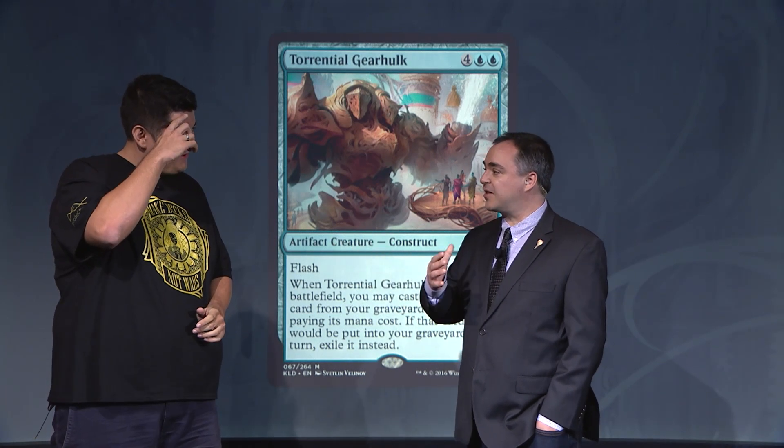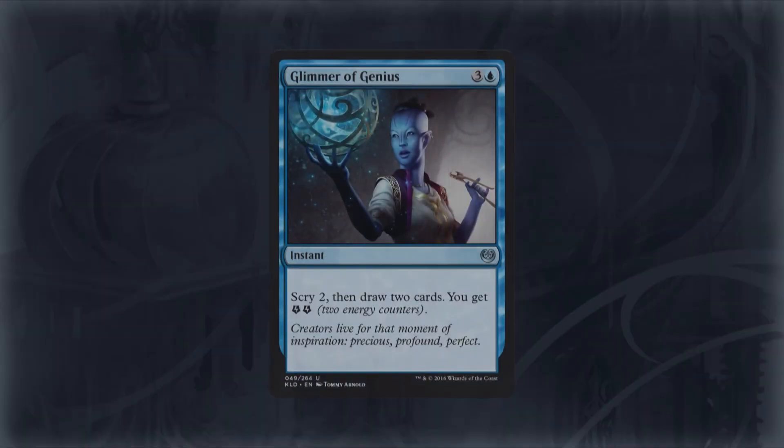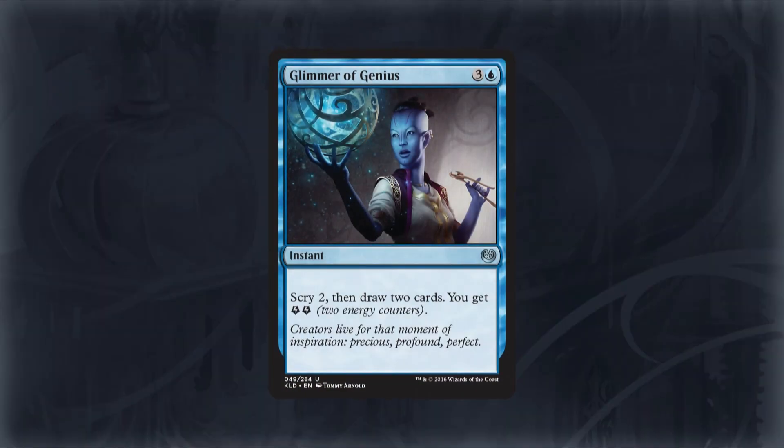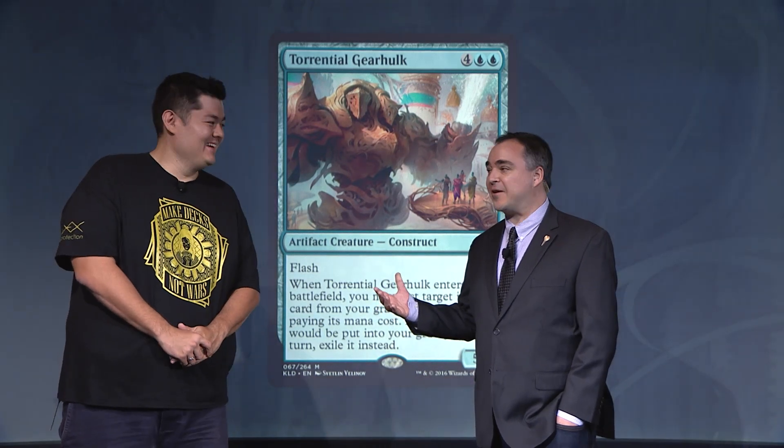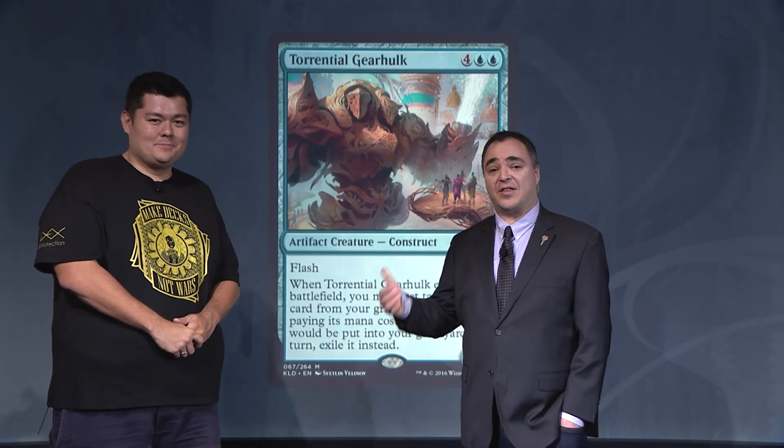On your way to the Top 8 at Pro Tour Kaladesh, what was the card you were most likely to recast using Torrential Gearhulk? The Glimmer of Genius. Because it's a 5/6 that is correct for Flash, gives you two energy and draws two cards. It's probably the best creature — he's the biggest Snapcaster Mage, the best Cloud Blazer. Does everything.